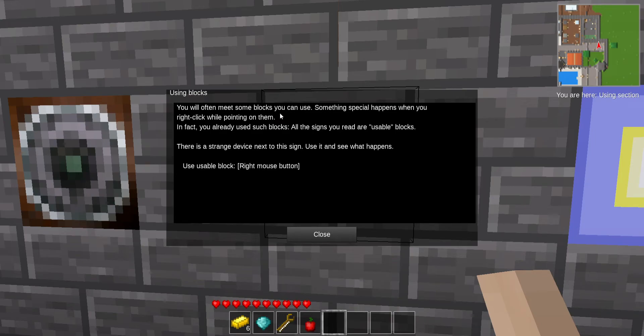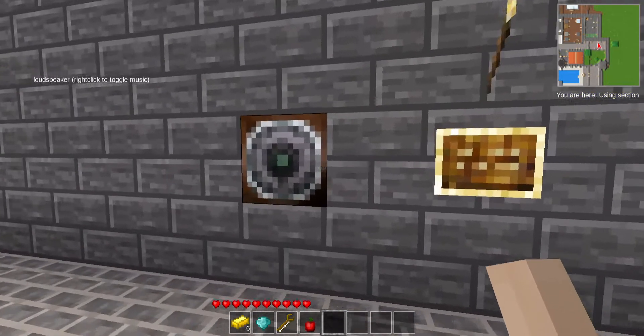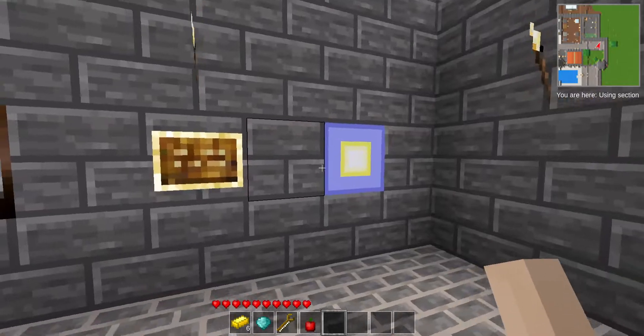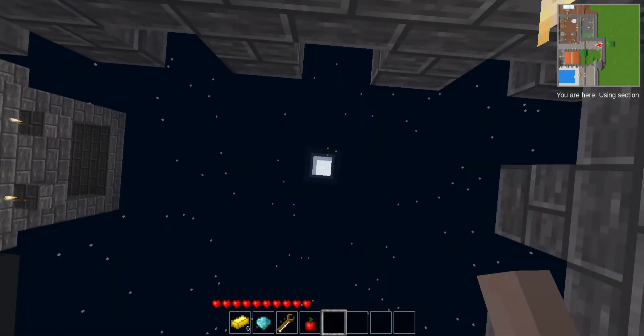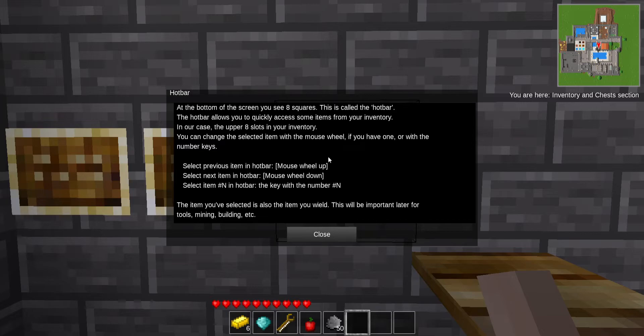You will often meet some blocks you can use — something special happens when you right-click. So these are like function blocks. I can right-click on this one to toggle the music, and this one is going to make it nighttime. Hot bar: at the bottom of the screen you see eight squares rather than nine. I feel a little bit gypped, but I'll take it.